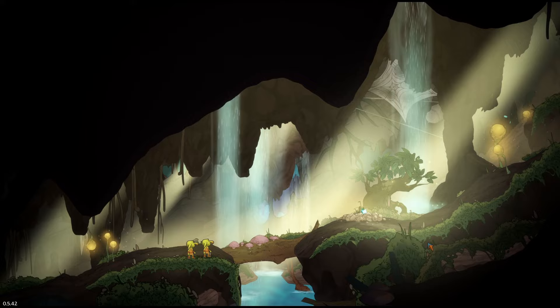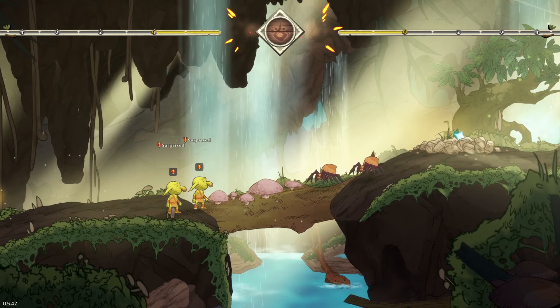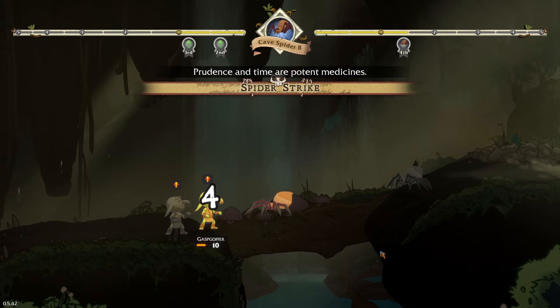We glint beneath the rubble — it's over there. We have to cross a rickety log over a chasm — but we're not fine! We've been ambushed and we're surprised. When characters are surprised in battle, they start further back on their time bar, giving foes an advantage. Cave spiders are coming in to attack us!